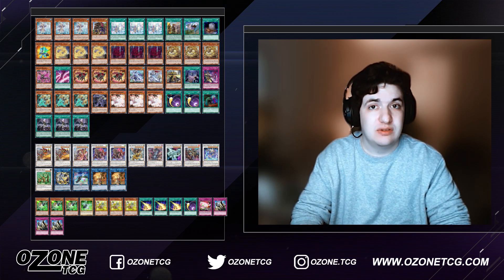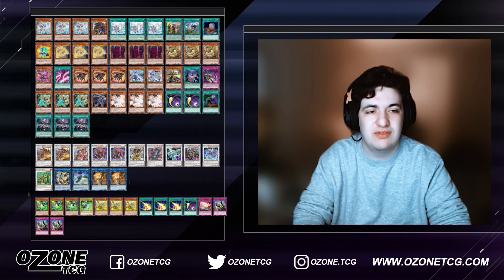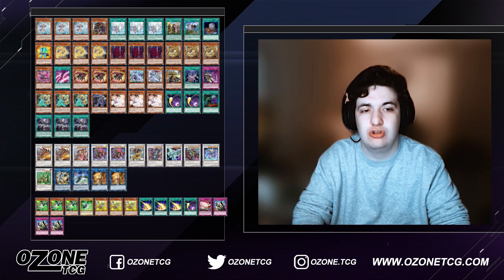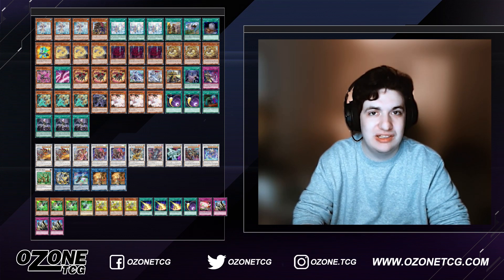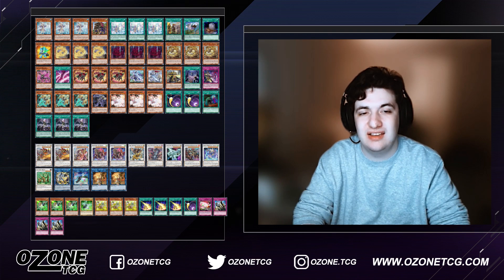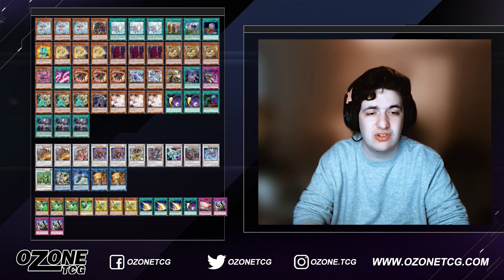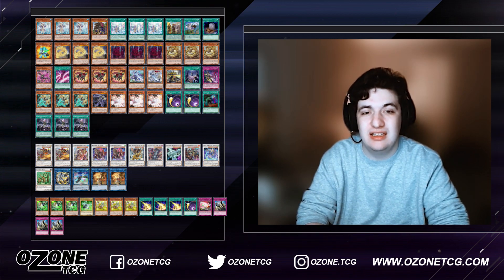Aquamancer kickstarts everything — it's level three, can special summon itself, and gives you a plus-two if you play a field spell. It just does too much. Honestly I think this engine is going to get hit eventually. If your deck doesn't play this engine it's either pure Swordsoul or probably not doing very well. This deck absolutely needs to play Adventure, and really most decks need to play the Adventure engine.